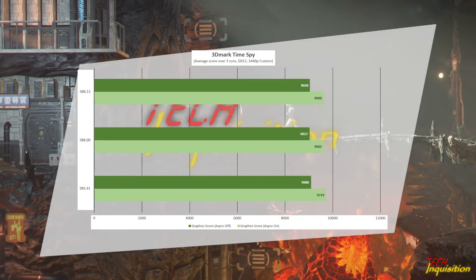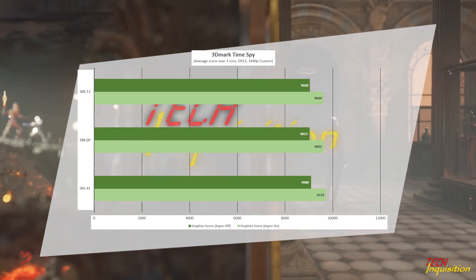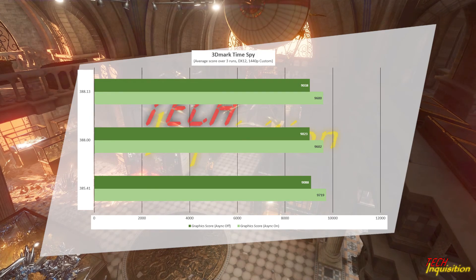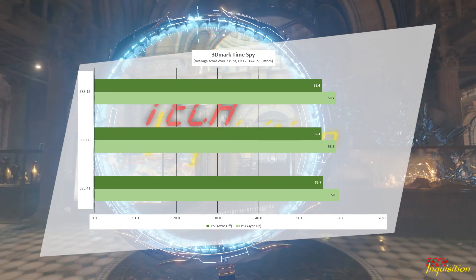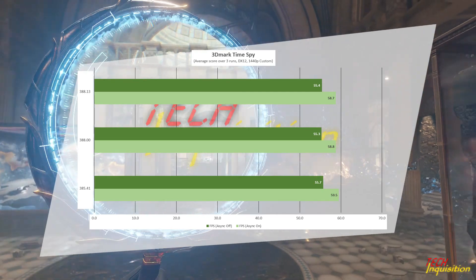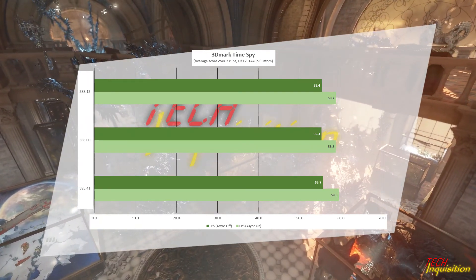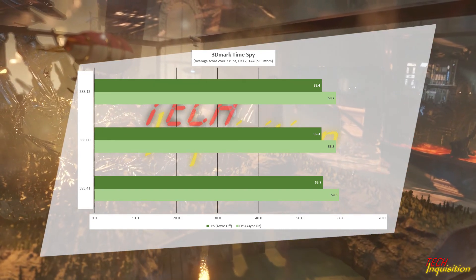TimeSpy async off saw a slight increase in performance, less than one percent, and is still roughly almost one percent down on my best score. If it's not more than three percent, I don't really consider it a concern. The async on performance slightly went down by less than one percent, and is also basically less than one percent down on the best score.